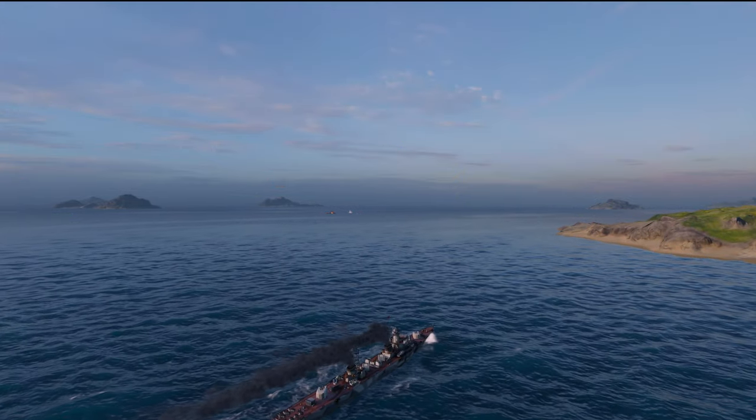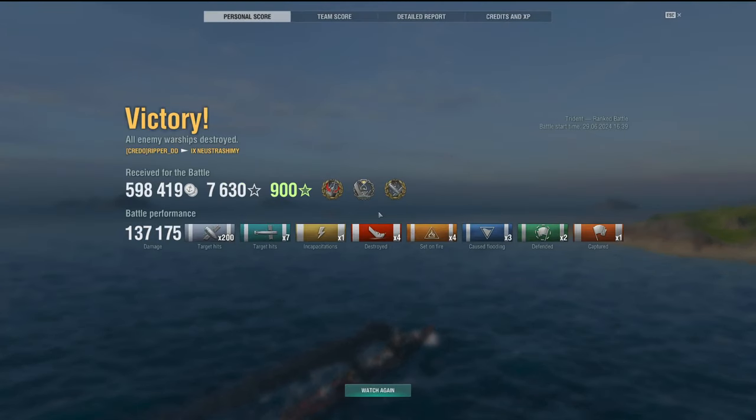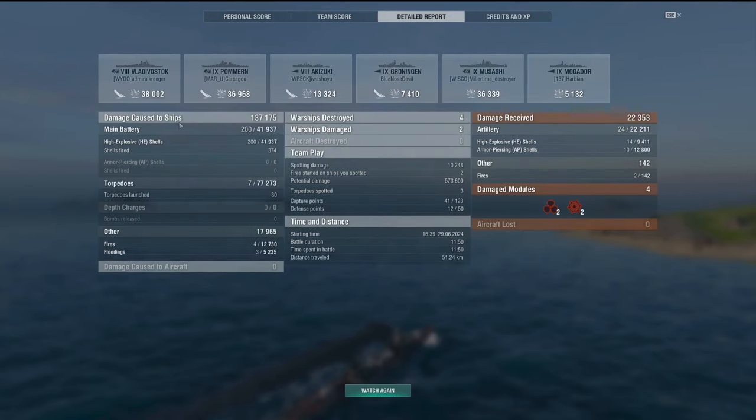If you have the coal and the resources for it, I definitely recommend picking up the tier 9 Nutrishimi — it is still very, very powerful right there. You can see right there in the battle assessment: 137,000 damage, over 200 hits, seven torpedoes, four kills, obviously starting a lot of fires, and resetting and capturing. Exactly what the description we read — this is basically a hybrid, does-it-all kind of ship. First in the team right there, doing the amount of damage we had to do. The torpedo damage alone: 77,000 damage. Fires and guns starting about the same amount of damage as well.